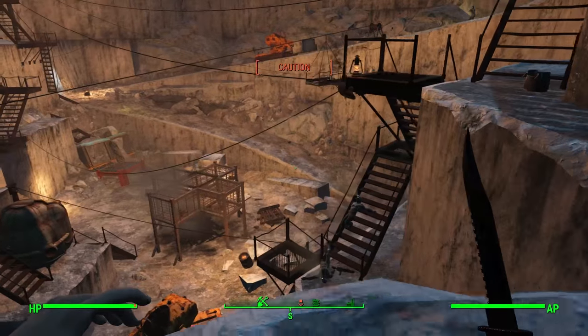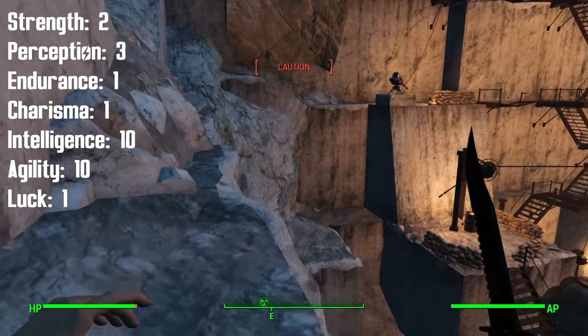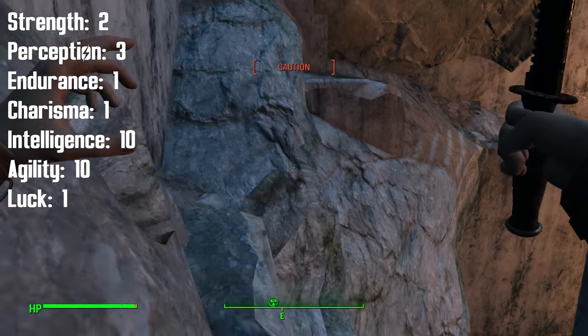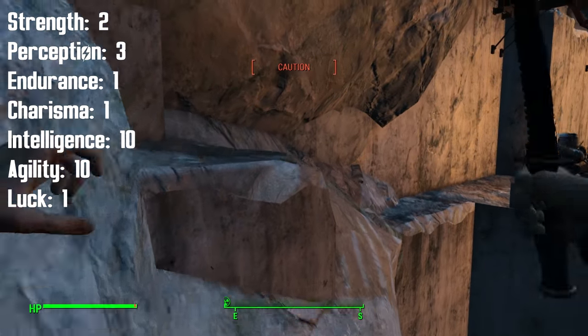The Assassin is going to step into the wasteland with 2 Strength, 3 Perception, 1 Endurance, 1 Charisma, 10 Intelligence, 10 Agility, and 1 Luck. Remember, you're going to get the Perception bobblehead straight away when you meet Preston Garvey, and this will make your Perception 4.